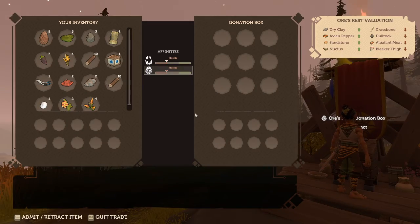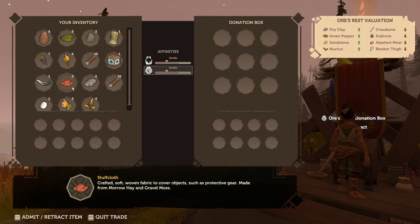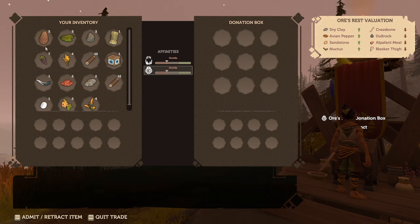Aura's Arrest Donation Box. Affinity's Hostile. Apparently there's no tutorial for this part. Let's enter to add a retracted item. I don't know if we click and drag or what we do. I guess we gotta press Enter.